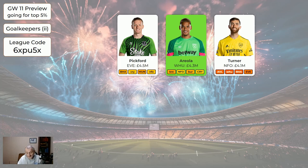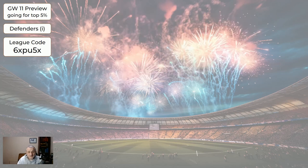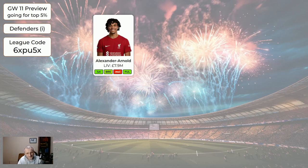Turner is cheaper at 4.1, but if you could only afford one of those two as your second keeper, I'd go for Areola. If you can afford both as your two main keepers that's fine too — it gives you more money to spend elsewhere. Trent Alexander-Arnold's card is white — I haven't made him green, but he is an excellent defender and may well end up being the highest-scoring defender in the system. Because of his price I've kept him not green, but if you're swimming in money he's absolutely worth getting, and if you've got him and don't need to sell him, absolutely don't sell him.